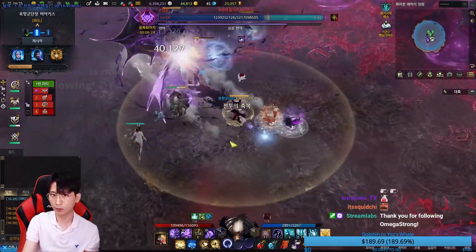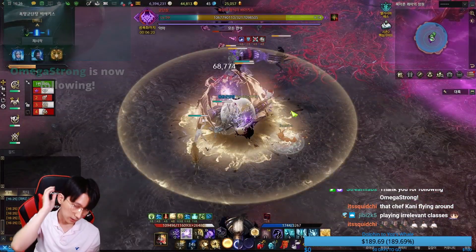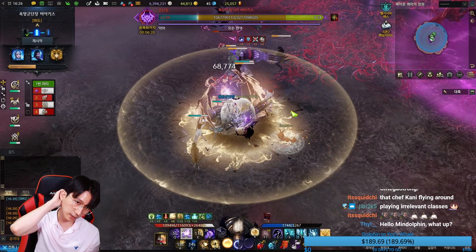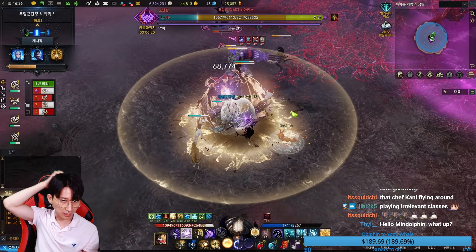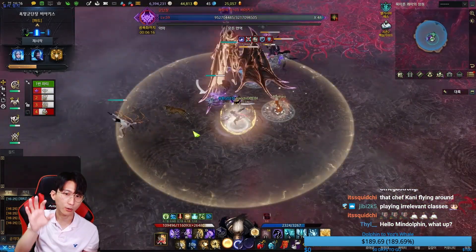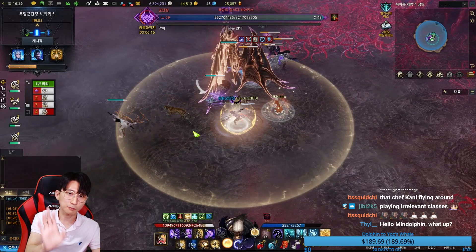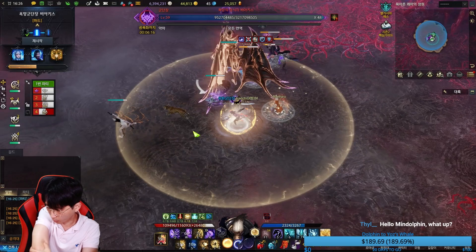Right after a special mechanic, the boss usually gets stunned or knocked down. That is a great time to use your big skills like awakenings and other main skills. It is the good spot and good timing to use your awakening shield and damage buff with your identity gauge when you play support.